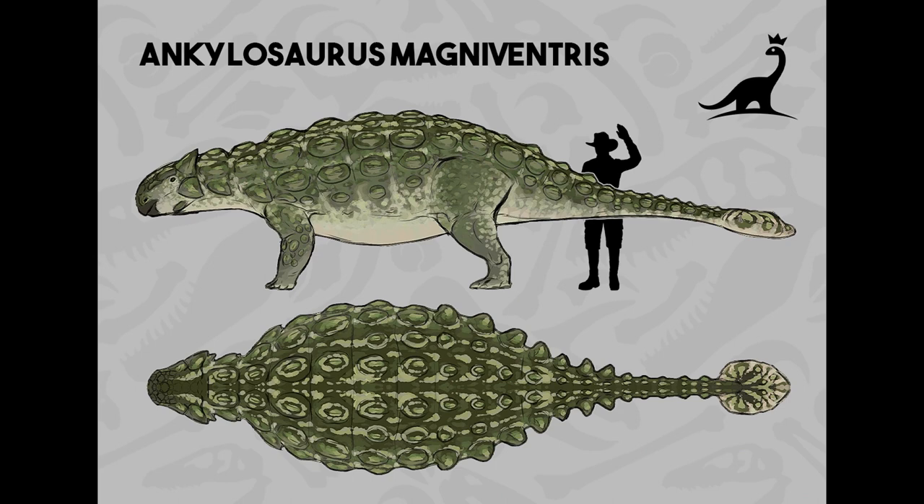Update 12 will be a content-focused release acting as a development buffer while work continues on Update 13. It includes a new map, building theme, and three animals: Apatosaurus with an alternate species Brontosaurus, and Hell Creek's very own armored tank, Ankylosaurus. The update will focus on making visitors smarter and utilizing the new animation tech. The Ankylosaurus looks great — the accurate version is really cool, and I'm excited to see it in-game alongside Brontosaurus, which we only have concept art for so far.